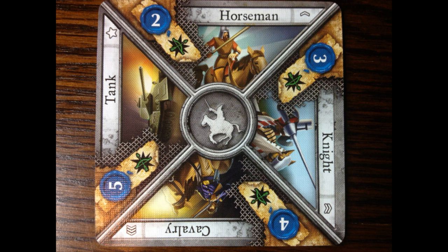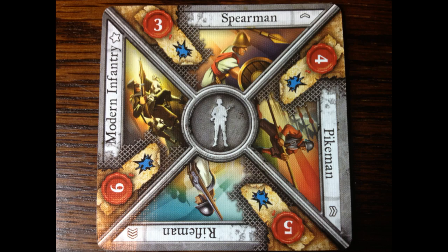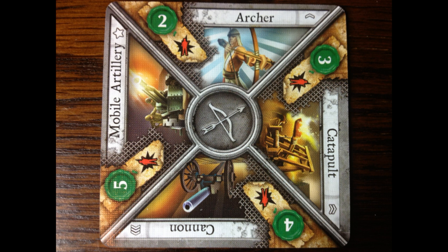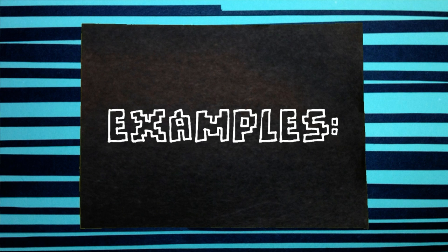You base your decision on two things: the strength of the unit presented, which is the number in the corner of the card, and the type of unit — this is where trumping comes in. Infantry trumps mounted units, mounted units trump artillery, and artillery trumps infantry. If you play a card that trumps the card in that front, you get to attack first and deal your damage first. The damage you deal is the number in the corner of the card.